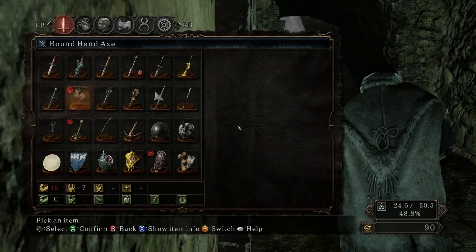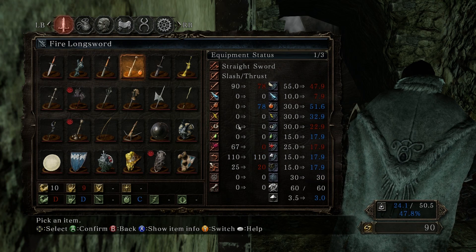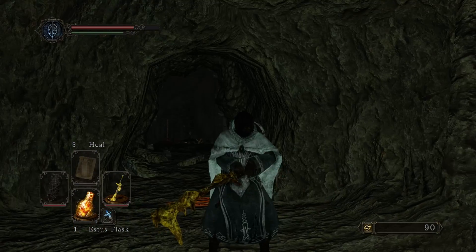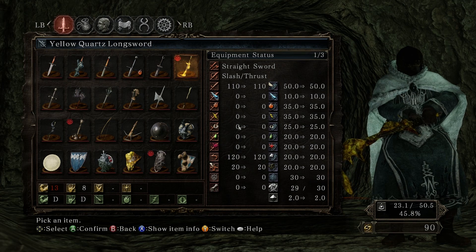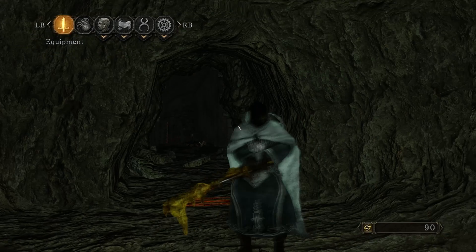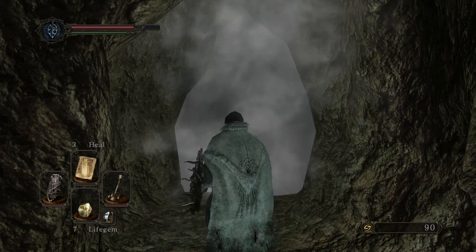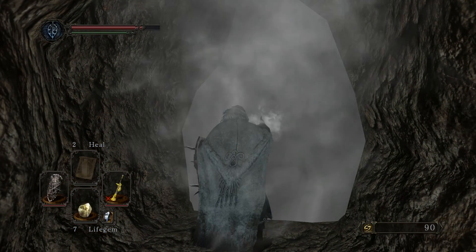Is this really the best weapon we could use, or could we use something better? Apparently this does 120 damage on strike, 100 damage thrust, slash thrust - but it attacks faster than the other weapon. 110 damage slash thrust, this looks much more promising. Let's use this weird yellow quartz longsword. The description says it's a straight sword afflicted with yellow quartz, found in the Iron Keep - breaks easily due to corrosion, but it's light and inflicts very significant damage. We only need it for one fight, so let's go in with this instead. Let's use one of our healing miracles too, seeing as it takes so long to cast and consumes energy.